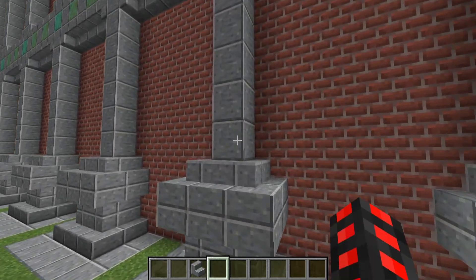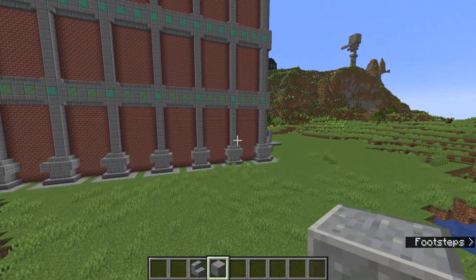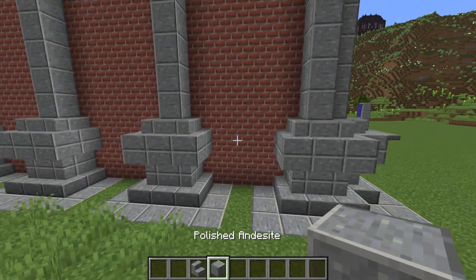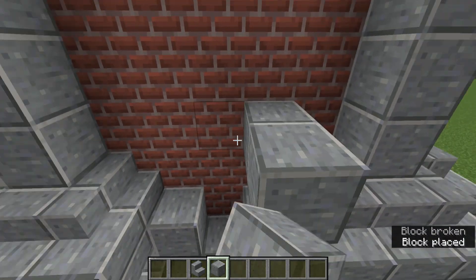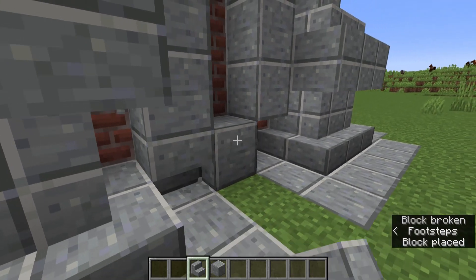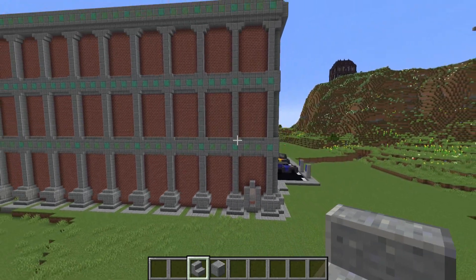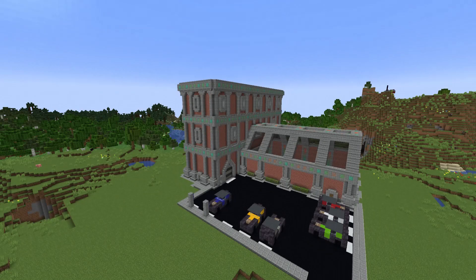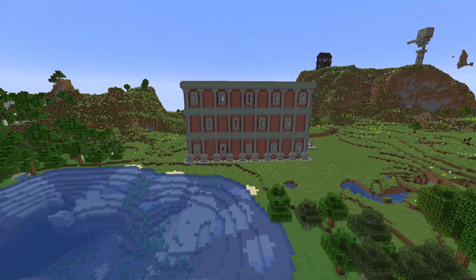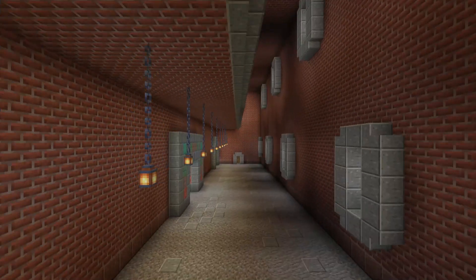For exterior window trim, make a trim of polished andesite — or polished granite — on the first floor along the entire bottom row of blocks. Then make some simple windows: just place a couple of blocks here and there, add stairs on the corners, punch out the hole, and repeat it maybe every other bay or so. Adding windows every other place really improves the build and makes it less flat and repetitive.